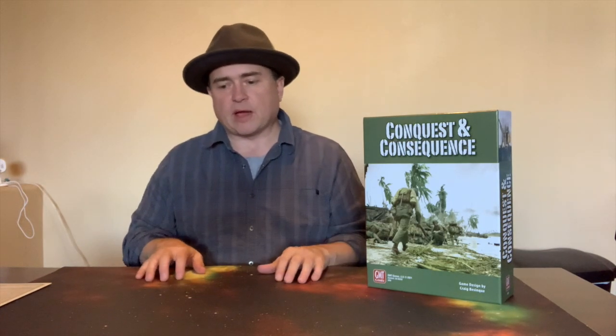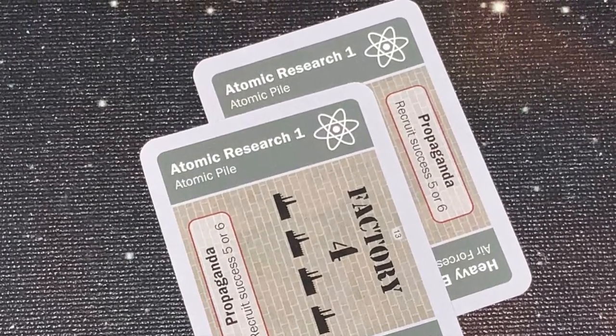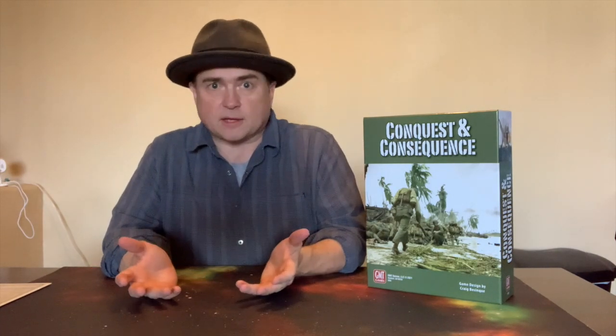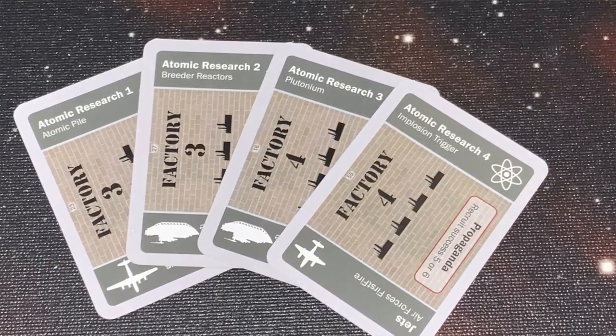Critically, you can also try to gain the atomic bomb. You have to acquire it in sequence — playing two atomic number ones, then two atomic number twos, two atomic number threes, up through two atomic number fours. If you complete all four pairs in sequence, and have a plane in range of your enemy, you automatically win the game.